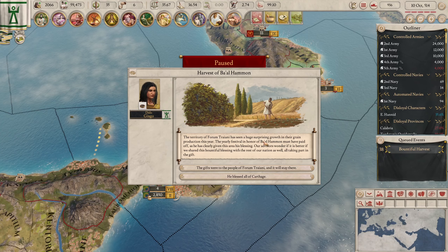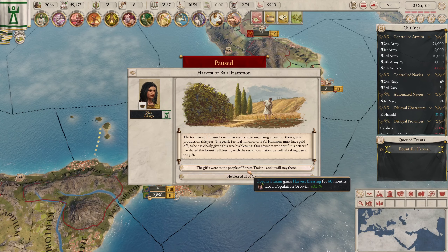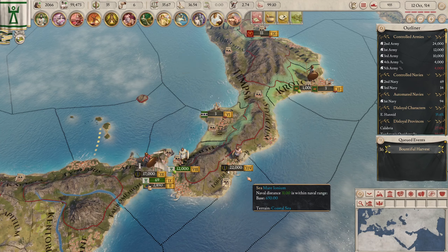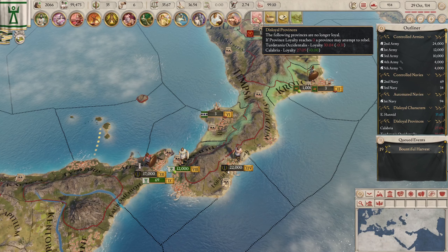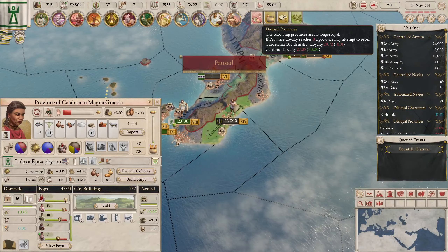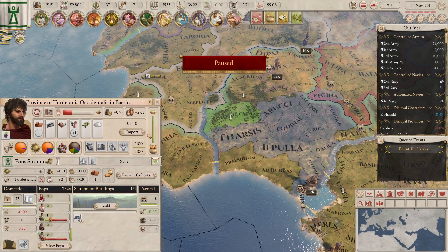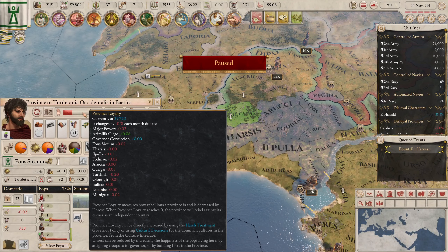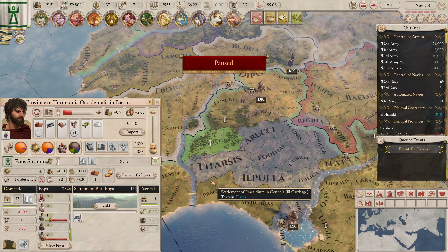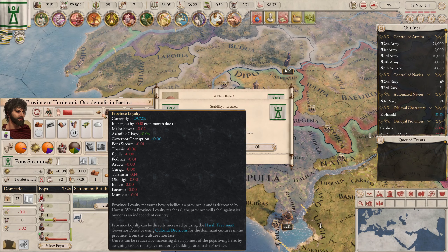The territory of the Formchurn has seen a huge surprising growth in their grain. Options: local population growth plus 15, or national population growth plus 10 — we'll take the national, that seems great. Wait, this one's dropping now — it got to disloyal. I wish it told me when it was dropping, not when it was already disloyal. There's probably a way I can watch that better.